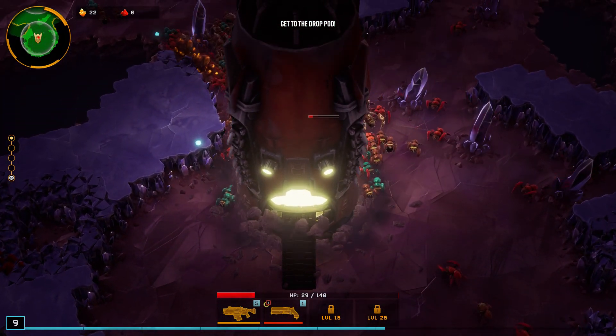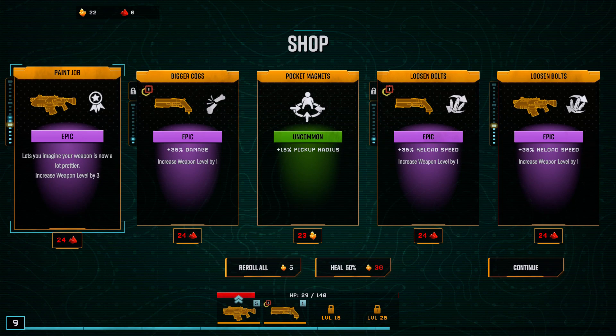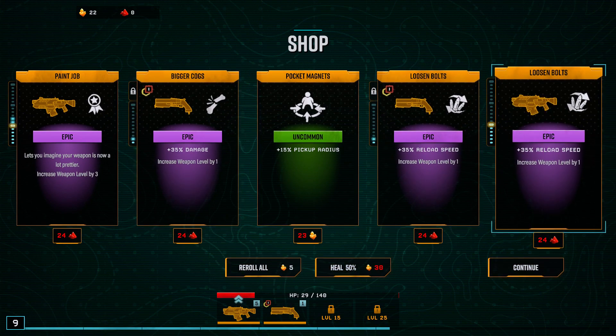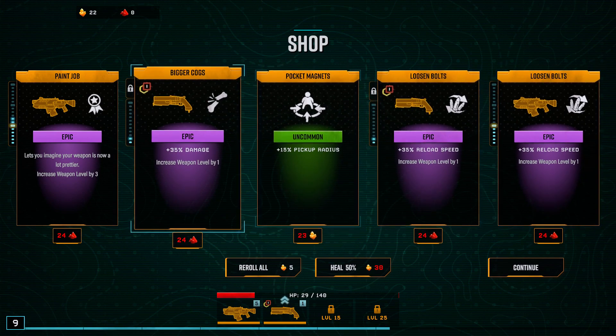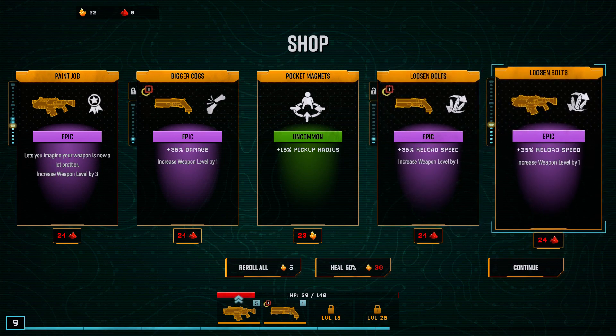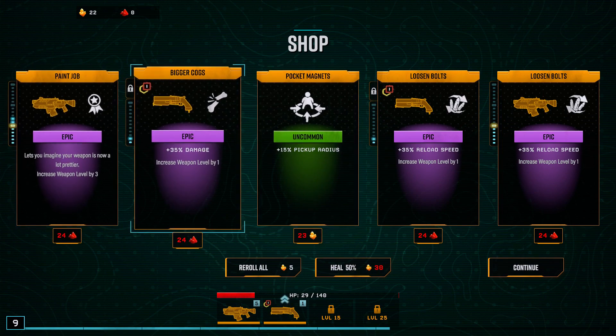Diving deeper, taking you to stage two. Stage two? I've got 29 health. Paint job — let's imagine your weapon is now a lot prettier, increase weapon level by three. Bigger Cogs: plus 35% damage — Epic does sound good. I see — they're for specific guns, that's why they're the same one. How many of those do I have? Not enough for healing, in fact for any of these upgrades, since I need the red stuff and I don't seem to have any.